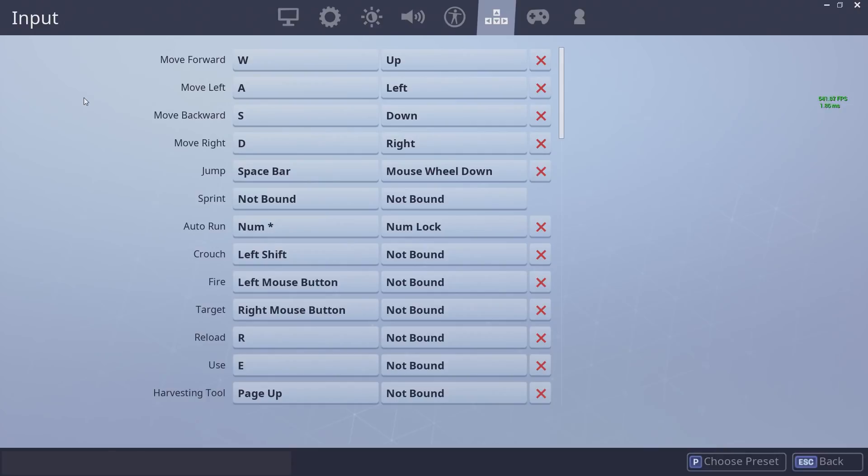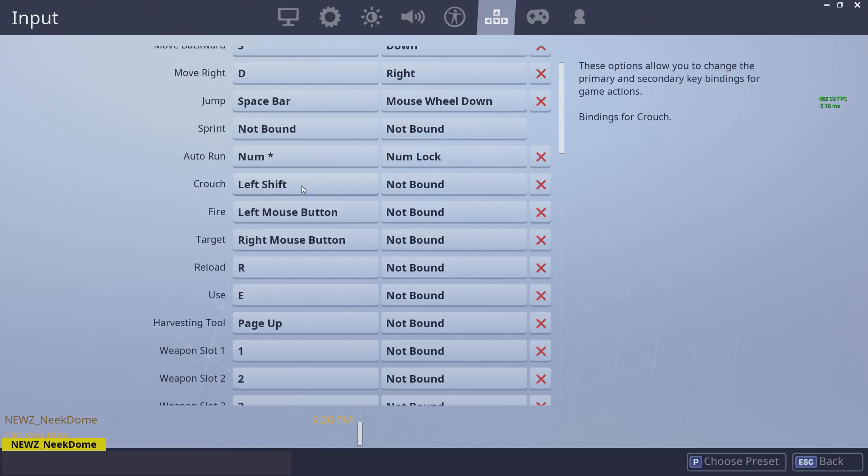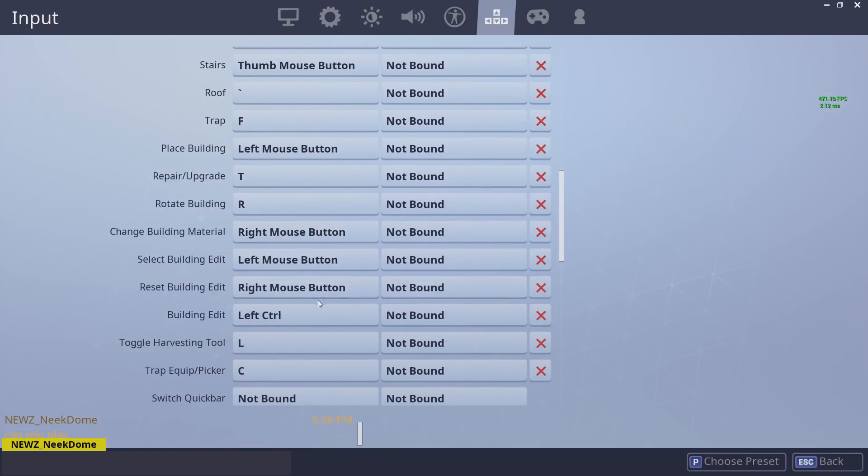Now straight into my keybindings. I tried to split up my keybindings — get a lot on my mouse and a lot on my keyboard — and tried to separate them pretty evenly so that one hand wasn't getting flooded with buttons to press. I feel like removing that issue will reduce how badly you choke and accidentally click other buttons. I've got regular WASD, my auto-run is clicking my mouse wheel, crouch is left shift, and edit is left control.